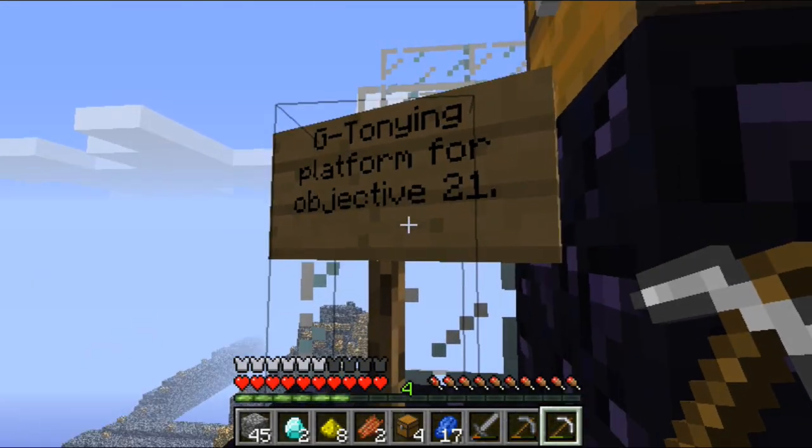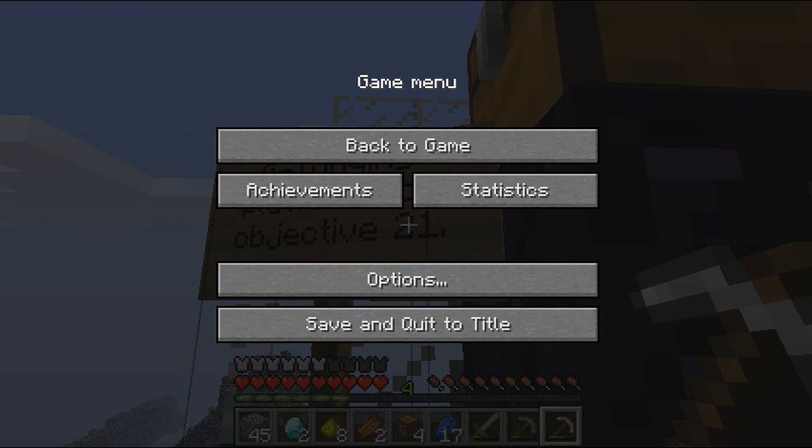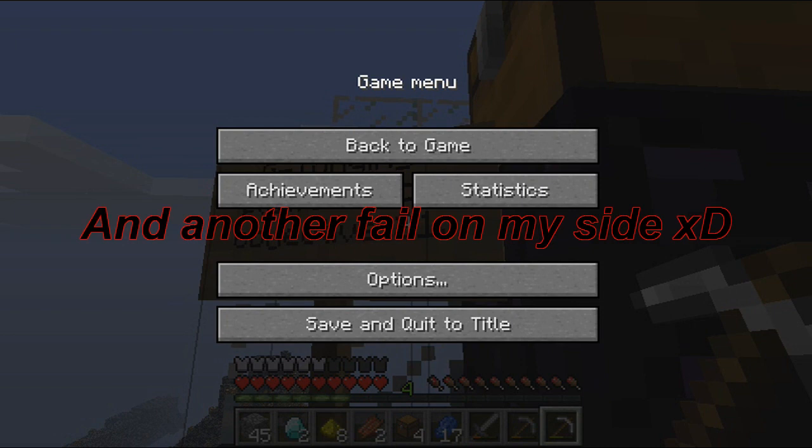G-tuning platform for objective 21. Wait, let me look that up — objectives. Oh, there is actually an objective. There are main objectives: make a cobblestone generator, reach the 4 islands directly surrounding the spawn island — the elementals: storm, water, fire and earth — and get all 12 chests in them, 3 in each. Reach all the 15 islands and defeat each. Spawn island does not count.